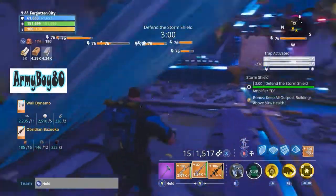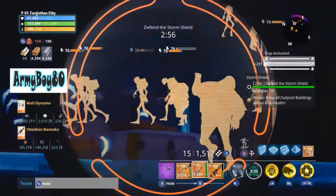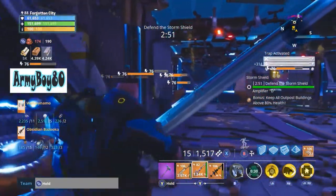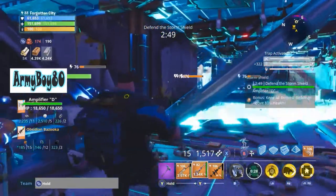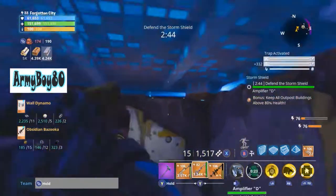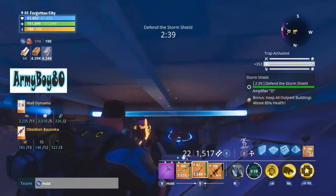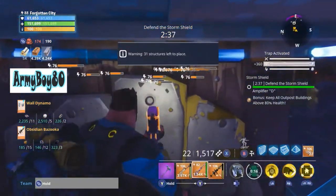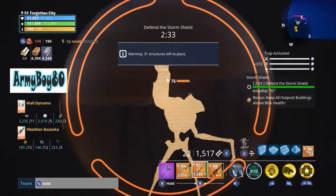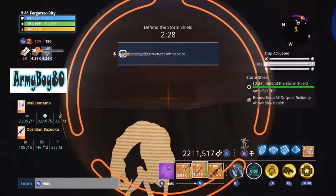What is going on right there? I gotta see this. He must have died. We got him getting close, so we're just going to stay as far back as we can. Can we cut through there? Nope — there's a trap on that. I'm getting structures back, but it's not going to matter after this storm shield defense because it'll be the last one.